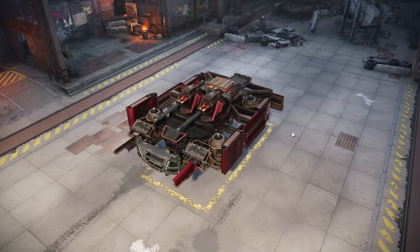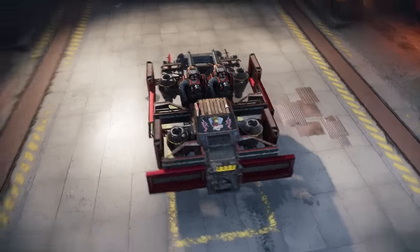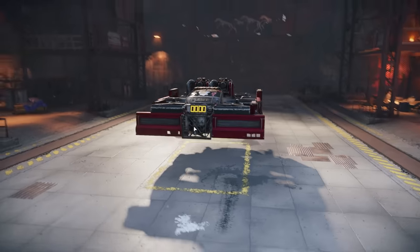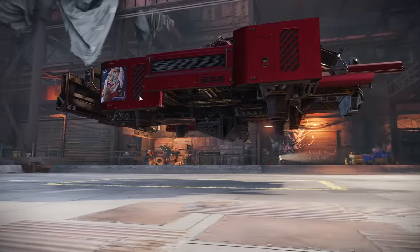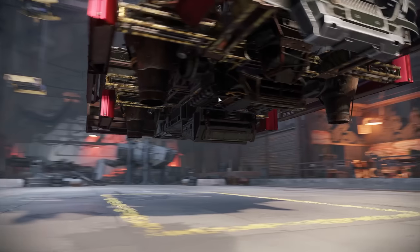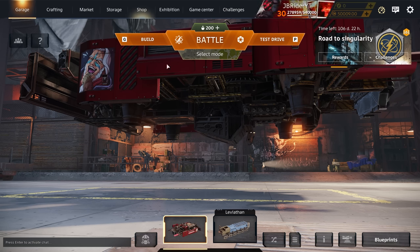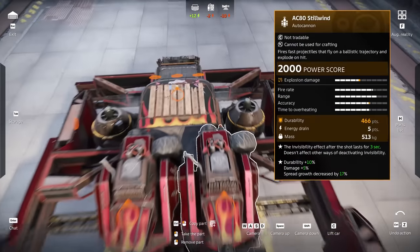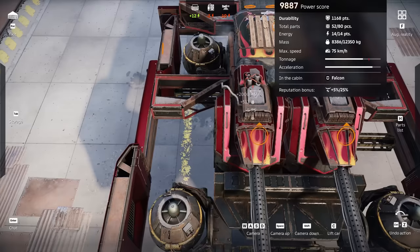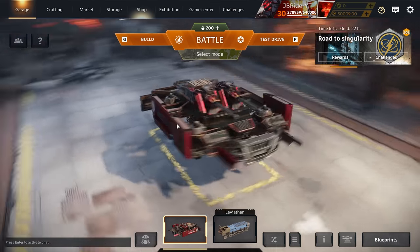For our second build we have a double Still Wind build given to me by someone on stream. I like the paint job with the flames. It's double Still Wind, Catalina cabin, an artificial radiator, a Chameleon Mark II, a P1 charge generator, a new Pegasus engine, and both Still Winds are mounted on the Averter module — pretty gnarly build.